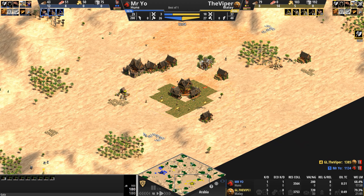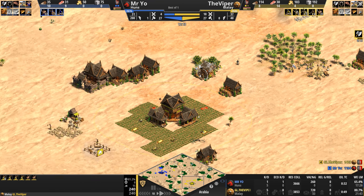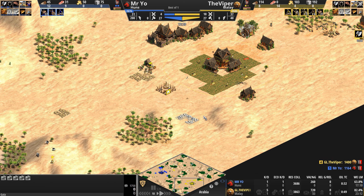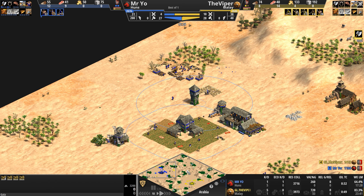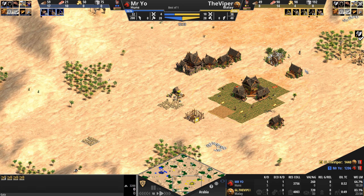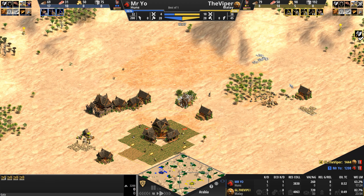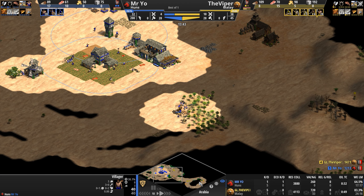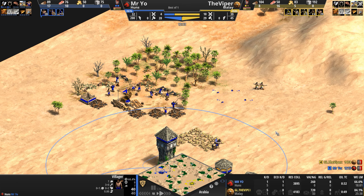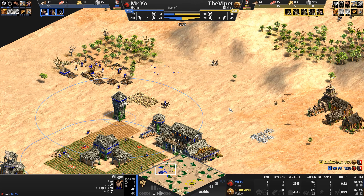Mr. Yo has now seen his opponent's base and needs to get out. The Viper's army is ten to four in count. They are 29 villagers to 29 villagers. Now the Viper catches out some berry and lemon pickers — they run away though, so he does basically nothing with these men-at-arms. There's a random spearman along for the ride, just maybe trying to zone out some scouts — not that a scout would ever engage into three men-at-arms.